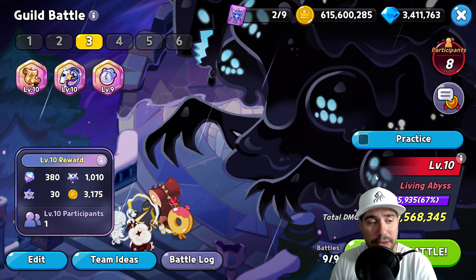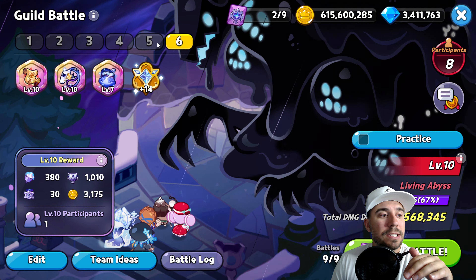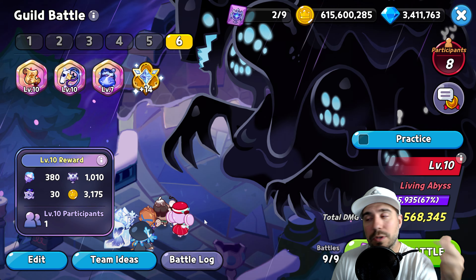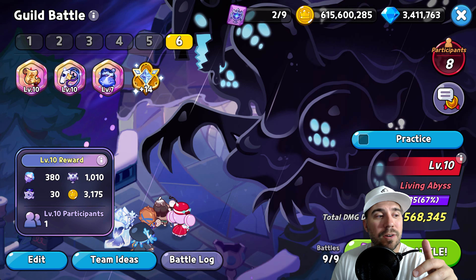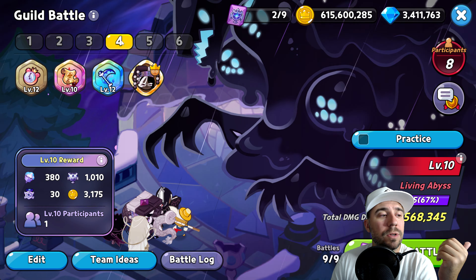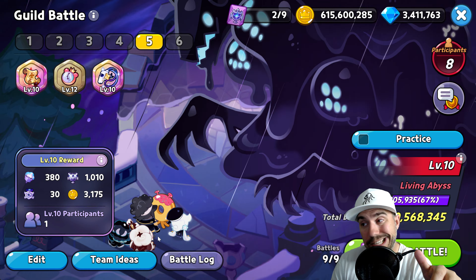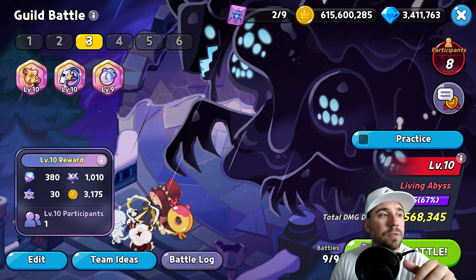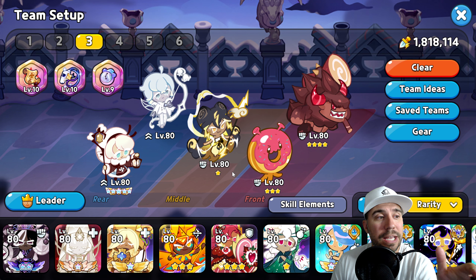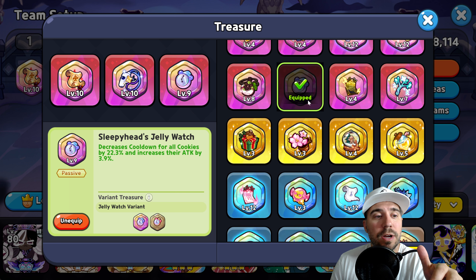From my point of view, the survivability factor matters more earlier on — you can go heavier on attack later. Going back to team ideas, the other team might be better for you because it has one main healer, with Mac Rune doing some healing and another upfront cookie supporting. You'll have to play with what works better for you — the previous team only has one healer, so big thing to consider.